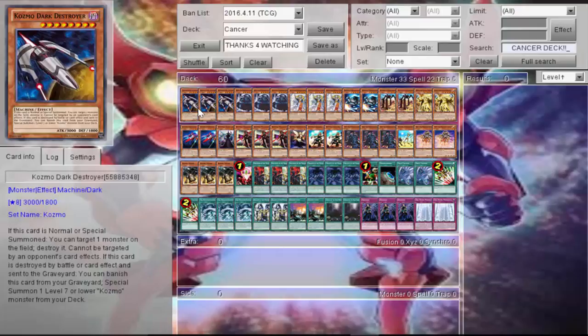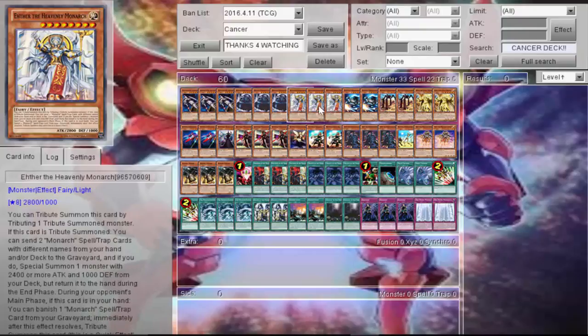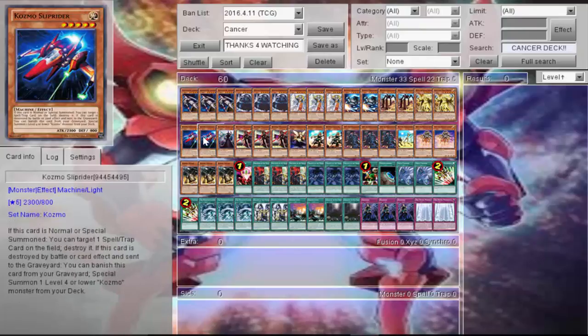Here's the deck profile. You play three Dark Destroyer — your number one Cosmo card — three Erebus, three E3, your number one Monarch monsters, two Forerunner, two Landwalker, two Karaz, two Slip Rider.